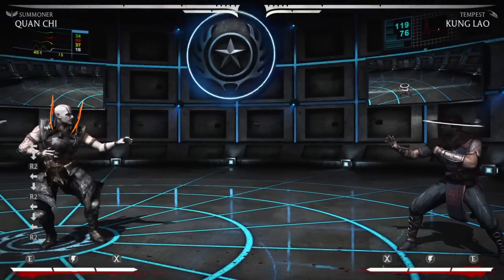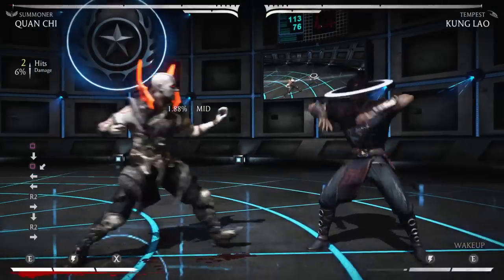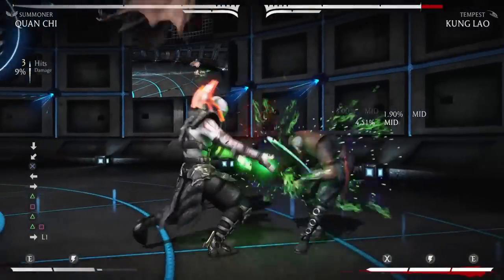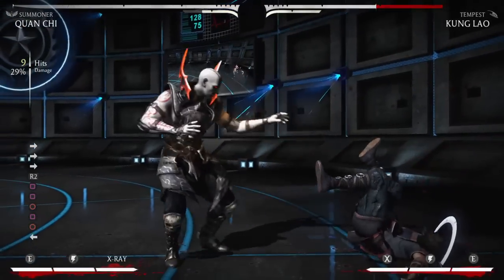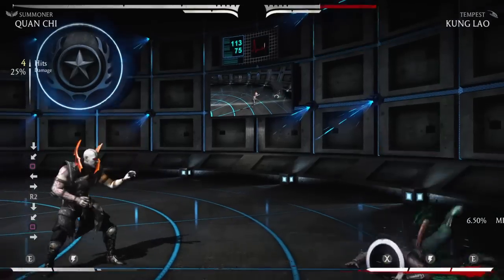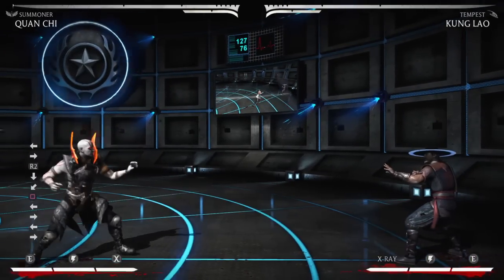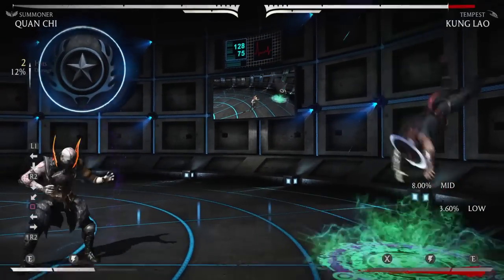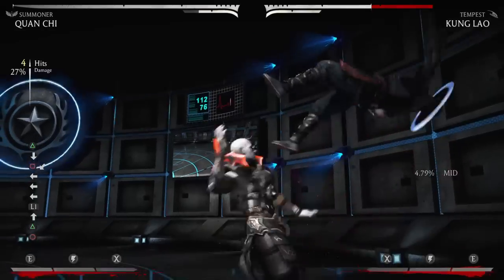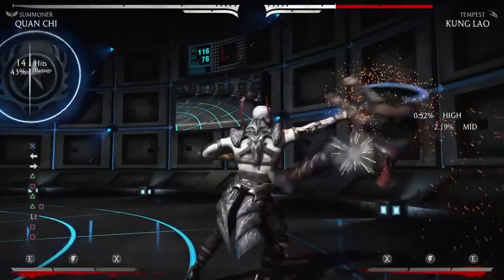The downside to Quan Chi in this variation anyway is his defense. His defense is not very good, so don't let anyone smother you, get on top of you, or knock you down. Certain characters have block infinites against him like Tanya and Liu Kang, so in those matchups you might want to find a secondary. Even Warlock won't help you because his armor is too slow. So just be aware of that — it's basically kill or be killed. You touch them, you better kill them.